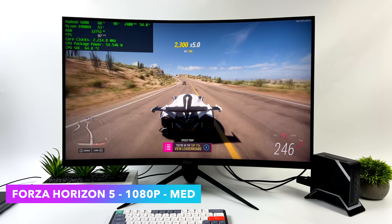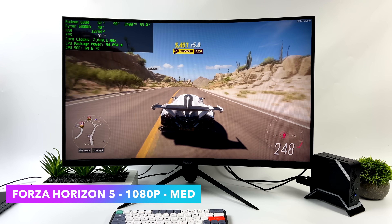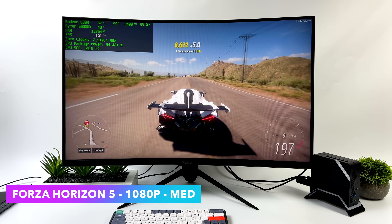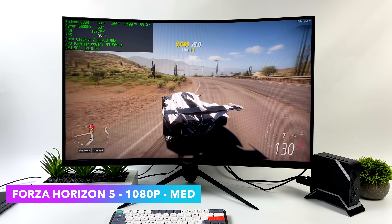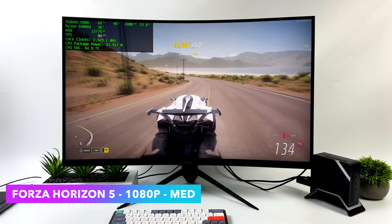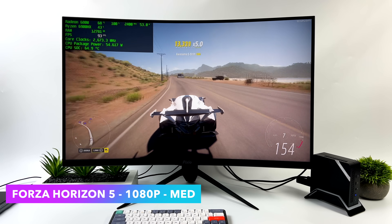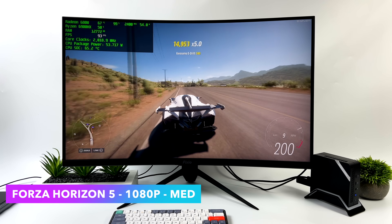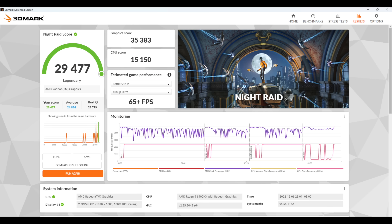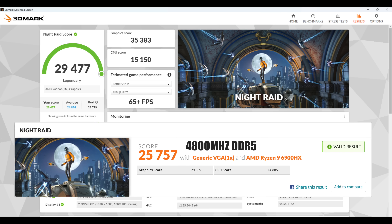First up, Forza Horizon 5 at 1080p medium settings — we're getting an average of 91 FPS out of integrated graphics. It's a very well-optimized game. If you wanted 120 FPS, you can drop to 900p medium settings and lock it right there. I also ran a few benchmarks comparing 4800 MHz RAM to the 6000 MHz RAM. In 3DMark Night Raid, we got 29,477 on 6000 MHz versus 25,757 on 4800 MHz — definitely seeing a bump there.